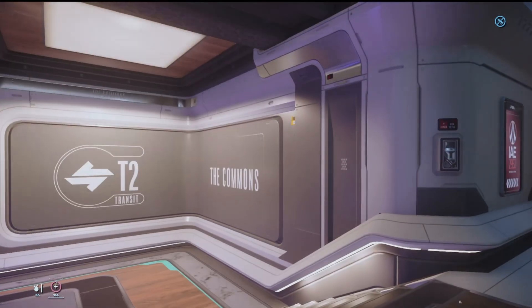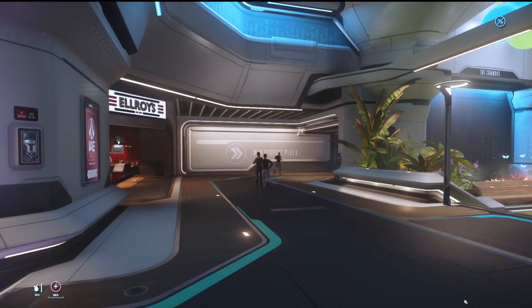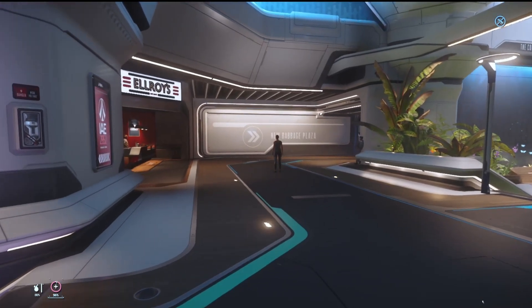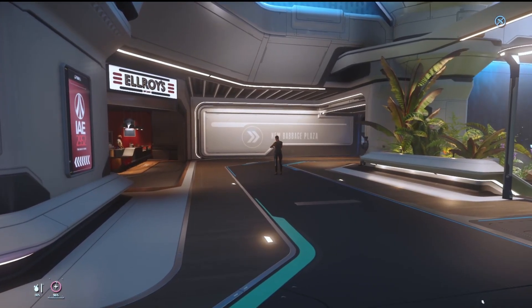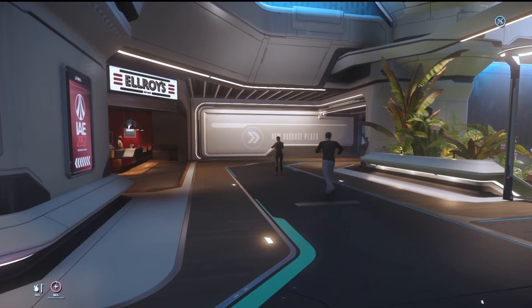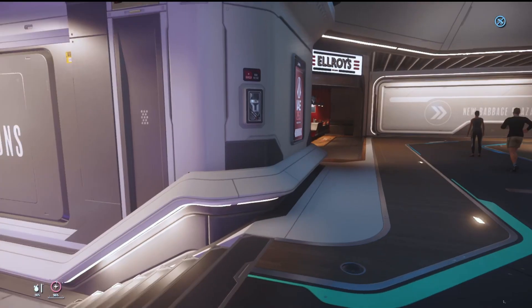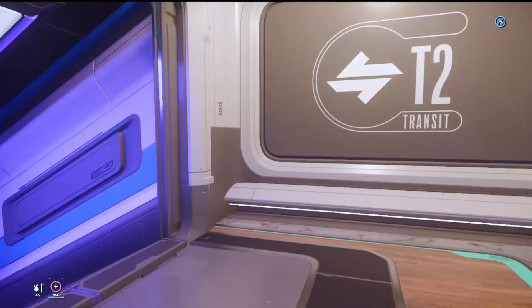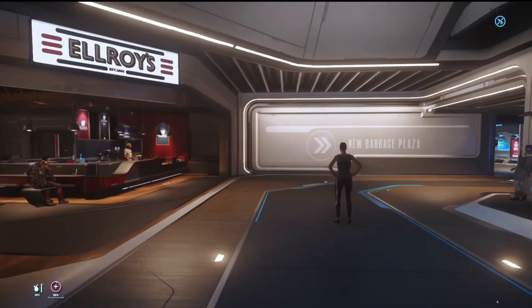All right, everyone. So you can see right now I'm at the commons here on New Babbage. I'm actually coming here to find Omega Pro so I can upgrade some systems on my rock. You can also buy upgrades for your systems, other size systems there as well, but at least this is one place where you can find the size zero for your ground vehicles. To get here, you want to come to the commons right here. This is the commons and you're looking for the New Babbage Plaza.